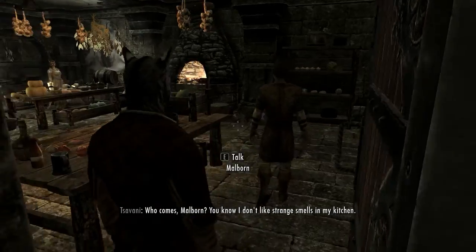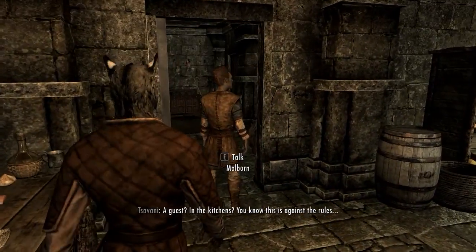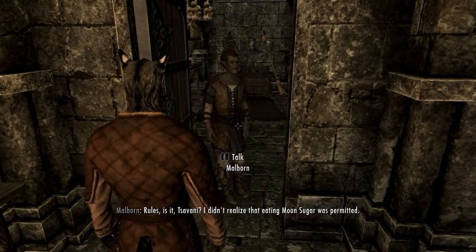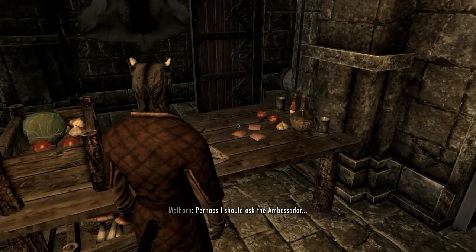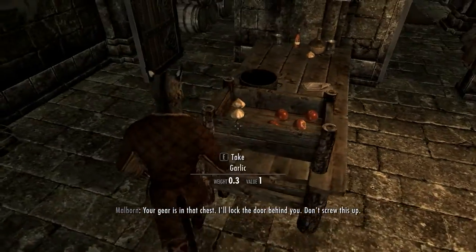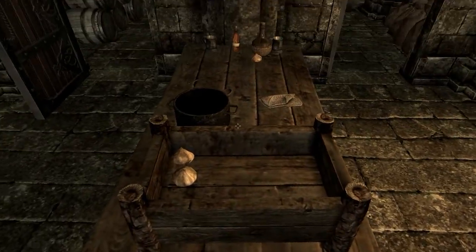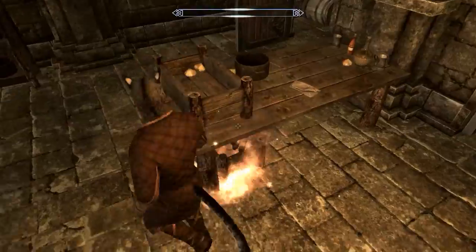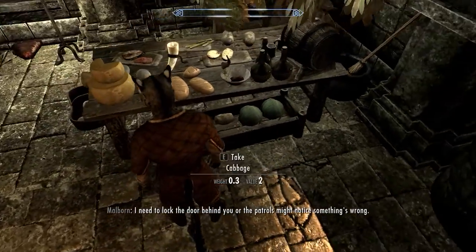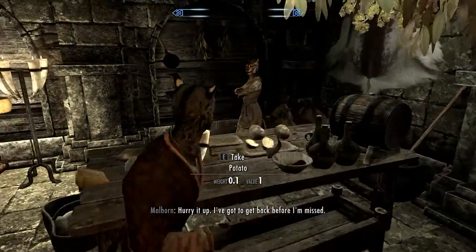Delphine's never going back to the Sleeping Giant - she's just gonna pace around in her Blades gear at Sky Hall or whatever it's called for the rest of her life. What are you, the rule police? I'm taking all this food, I'm sick of being told what to take. Take that tomato, take that one too. Oh god, that's not at all what I wanted to do. I can't duck. Sorry Svani, I didn't mean to light your entire kitchen on fire, but give me this bread and this cheese and this seared slaughterfish.